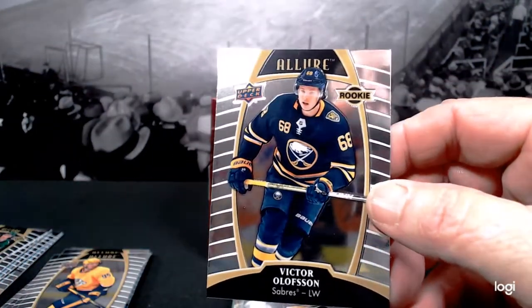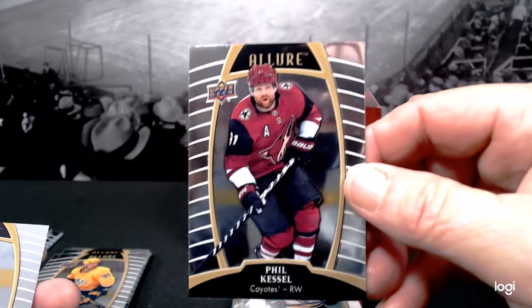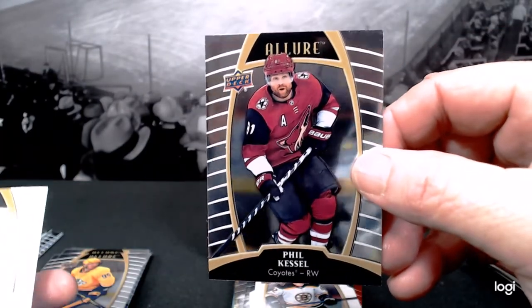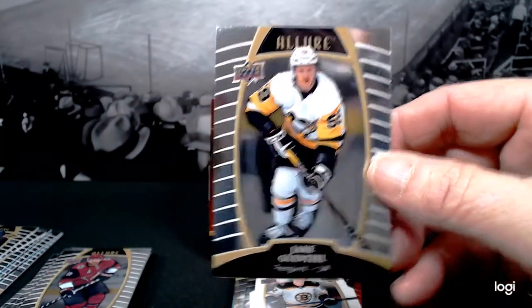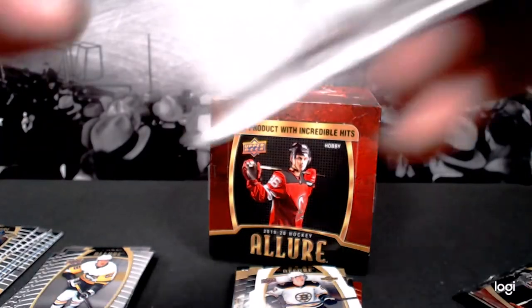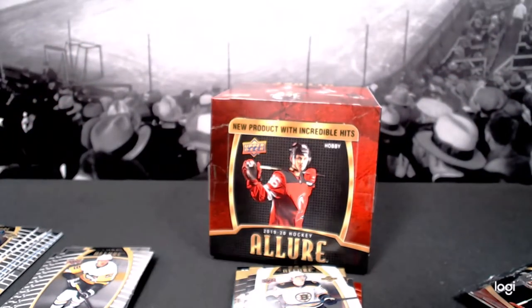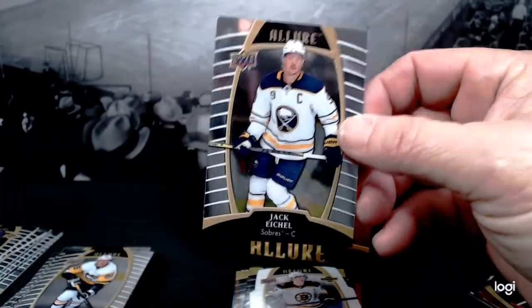Olofsson had a killer game the other night — came back off injury and scored two goals, propelling the Sabres to a victory. This kid doesn't get Rookie of the Year — the Calder — I just can't even imagine. He is absolutely going to be a superstar. Phil Kessel — the hot dog eater. Three more packs, see if we get something fun. And your captain — oh captain my captain — Jack Eichel! Ding ding ding.